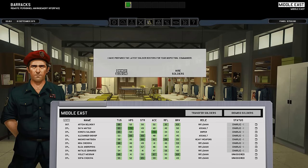Then we're going to go ahead and go to the barracks. This is pretty much what you think it is — it's just where you manage your soldiers. There are multiple stats you have to consider when selecting your soldier: there's time units, hit points, strength, accuracy, reflex, and bravery.